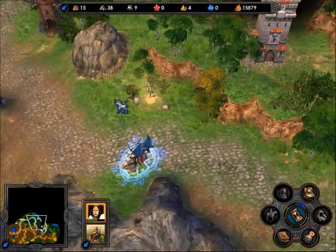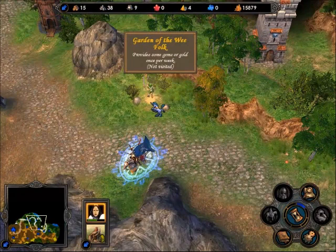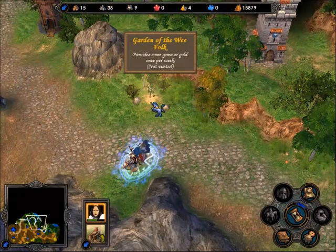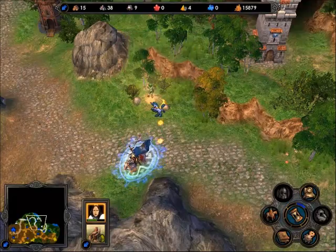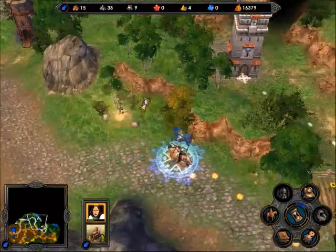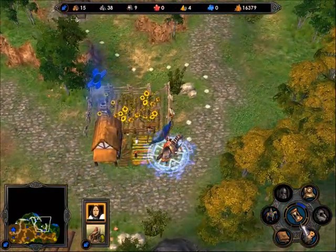This is a random event — it'll either give you a small amount of gold or some gems. Yeah, the gold. Lots of barracks — let's grab it.